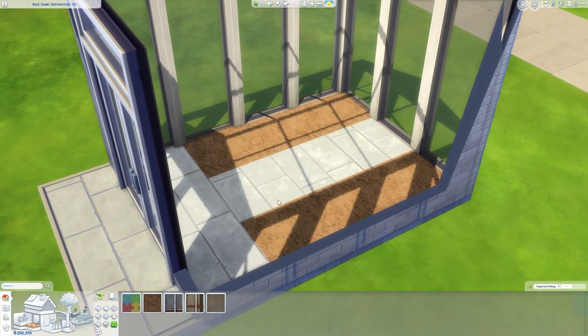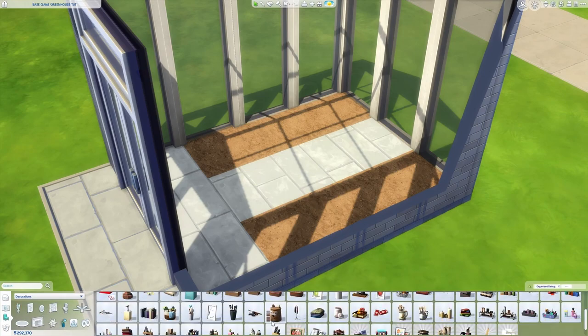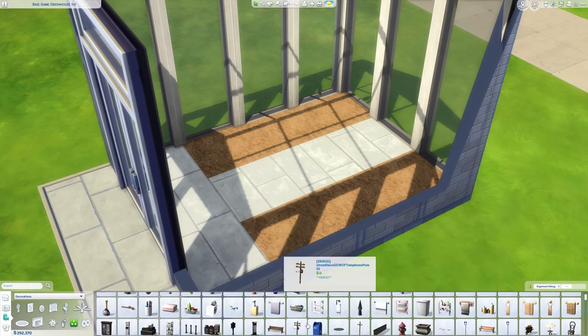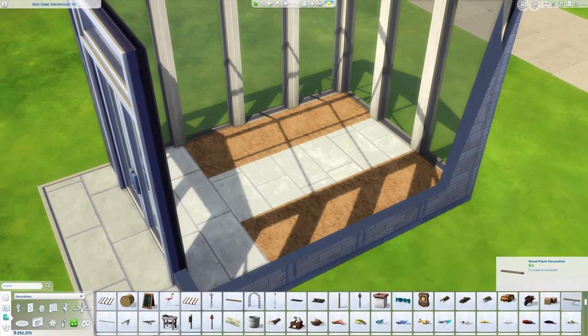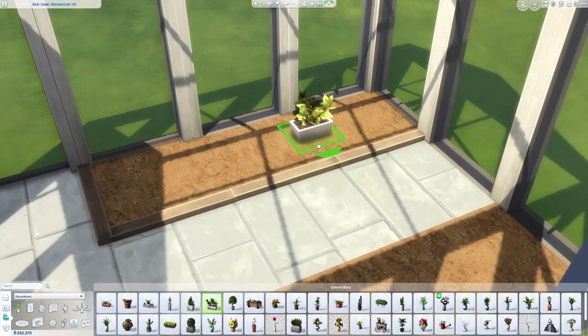If you're not building on a platform, this isn't really necessary because you can just use terrain paint. Next, go to the miscellaneous section of your decorations and find the different types of planks you can use to frame your garden beds. Be aware that your sims won't be able to walk past them if you place them on the ground — this is purely decorational. Now it's time to pick some plants to put in our garden beds.